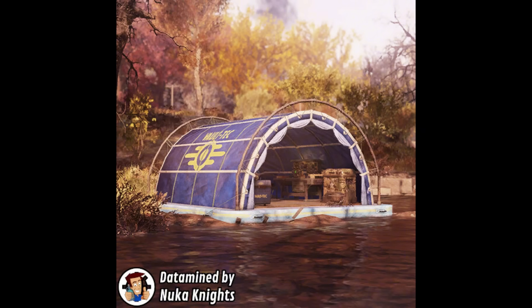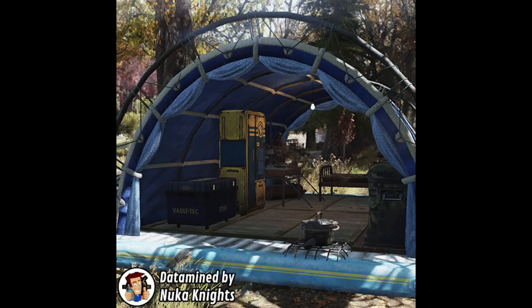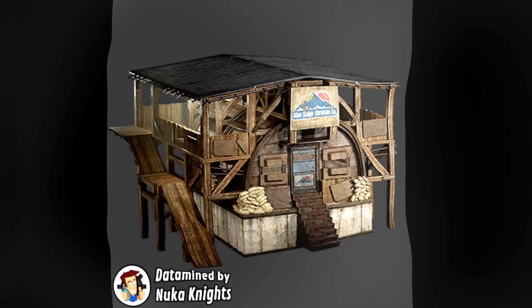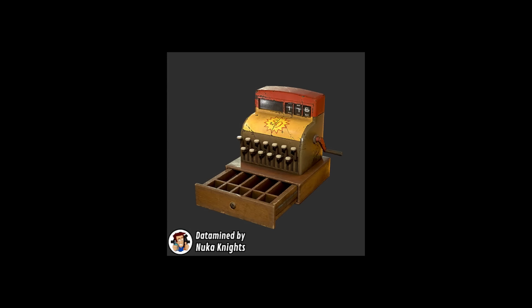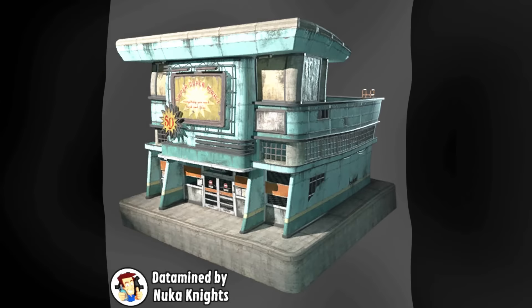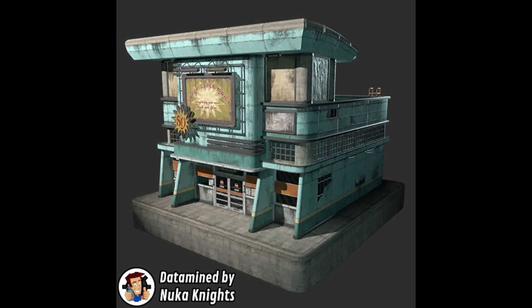Data mines from Nuka Knights — I got these off their website and I'll put a link in the description if you want to check it out; there's a lot more I didn't cover. Here is that tent you might have heard about — the new Fallout 1st tent that will be coming. I believe it will probably be one of the best Fallout 1st tents. It looks like it has everything: Tinkers, weapons, ammo, scrap, cooking, bed — everything.